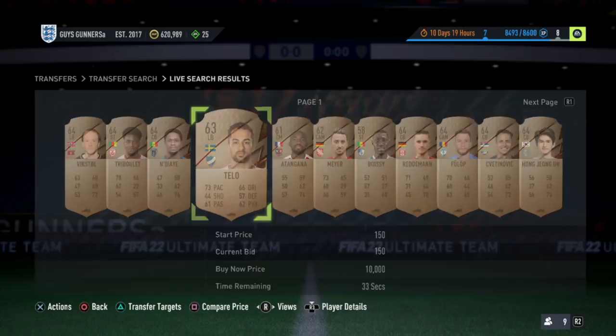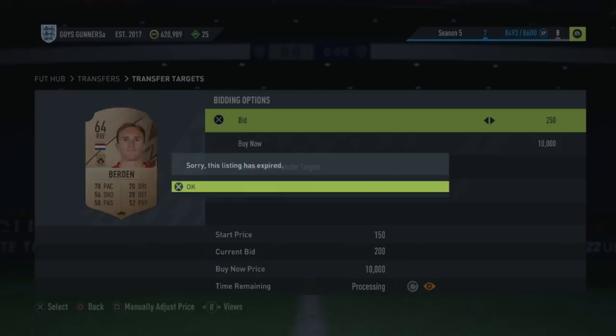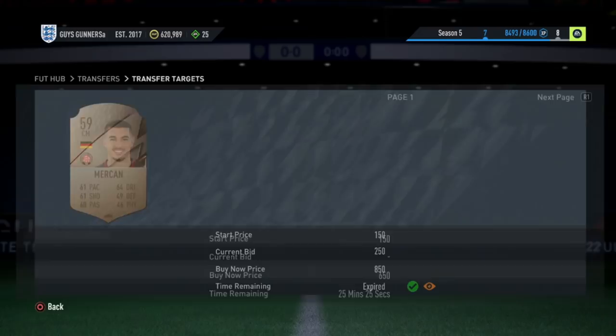If you do lose him, the reason why we add them to your transfer targets is so we can head over to our transfer target section and see we've won that Mercant. We win this Mercant for 250 coins; we know we can go sell this card on for 450 coins and take the easy profit. You guys are going to want to do this all the way up until 10k.